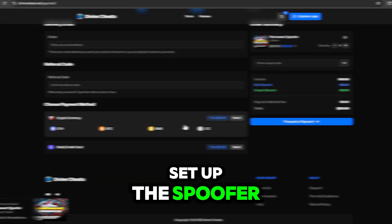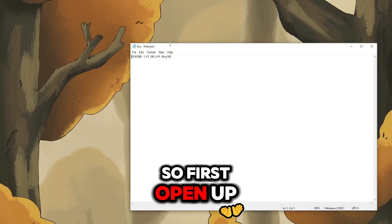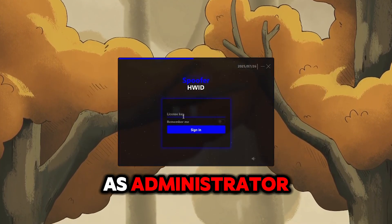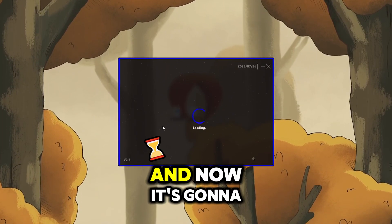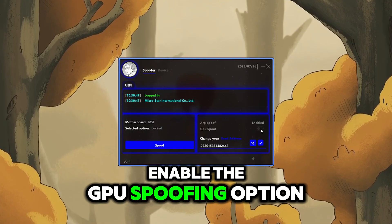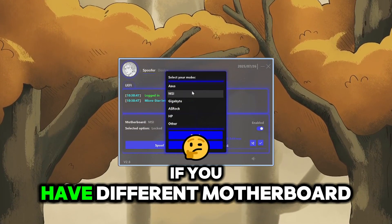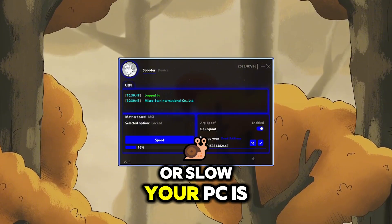Now I'll show you how to set up the spoofer. It's really easy to use. Once you buy it, you'll receive your license key and loader. Open the license key text file, copy the key, then open the loader file and run it as administrator. The spoofer will pop up — paste your license key and tick 'remember me' so it auto signs you in next time. From the spoofer menu, enable the GPU spoofing option, especially if spoofing for games like FiveM or GTA. Press spoof and select your motherboard — I have MSI so I'll select that. Then press spoof, which will take a few minutes depending on your PC speed.